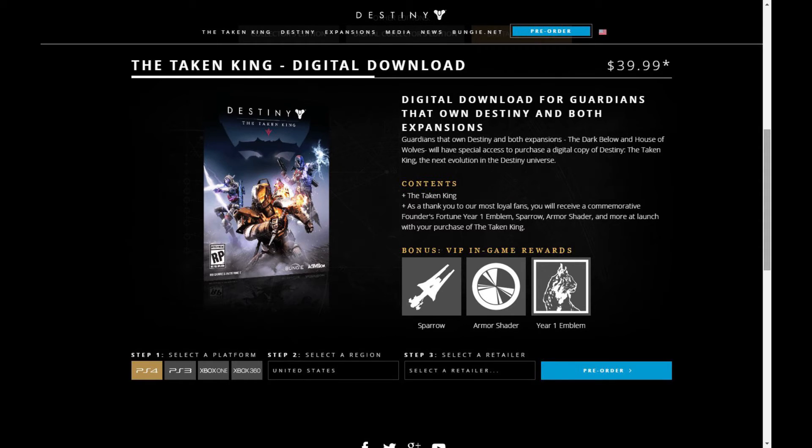Bungie have also announced that they will be doing a separate package available on the day the Taken King drops, priced at $20 US. This package will contain the emotes and the in-game content — things like dancing and extras — that the Collector's Edition gets. It won't include anything physical like the coins, just the in-game content.